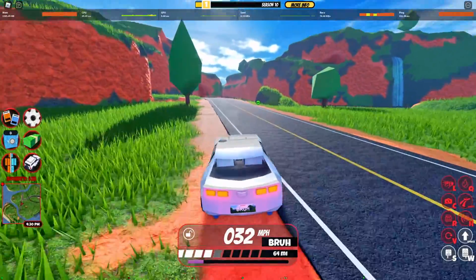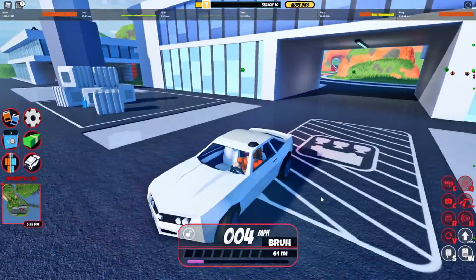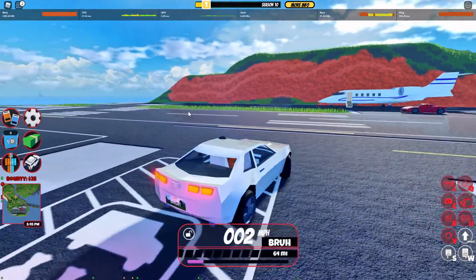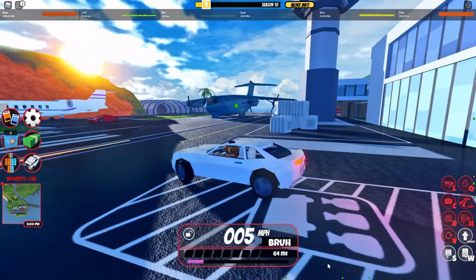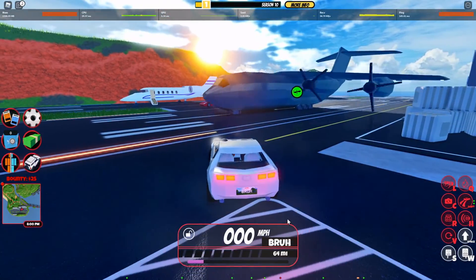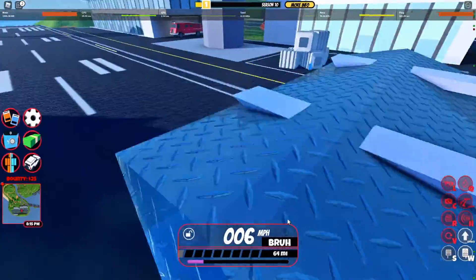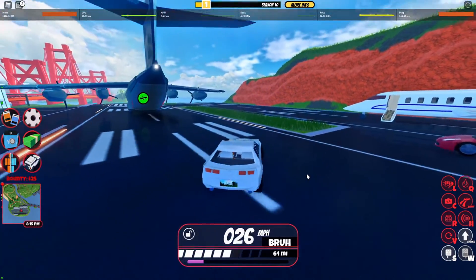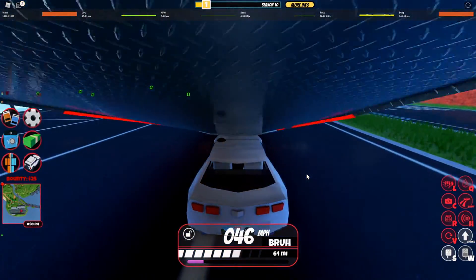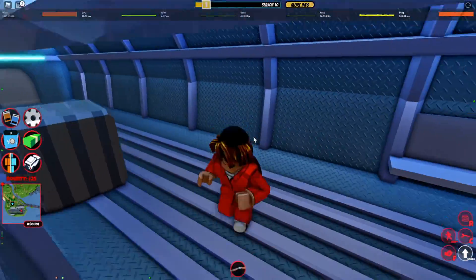Okay guys, I've arrived at the airport and now I'm gonna wait for the plane. The plane has arrived and we're gonna be attempting the glitch — you just go under the plane and then jump, and you'll glitch inside the plane.